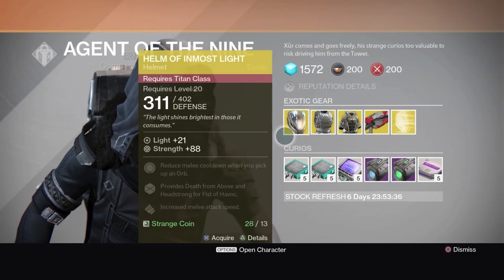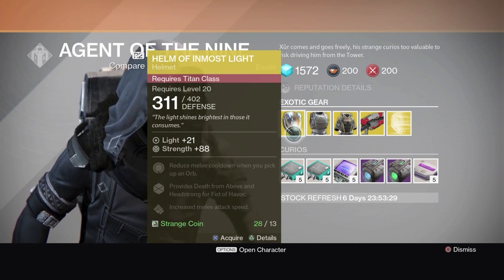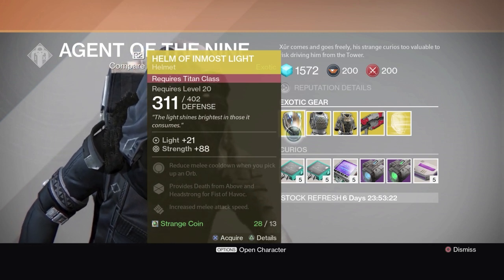Alright, first thing he's got is the Helm of Inmost Light, Titan class. That's going to reduce your melee cooldown time, provide Death from Above, and Headstrong for Fist of Havoc, plus increased melee speed. I already have a Titan exotic helmet for my Titan class.